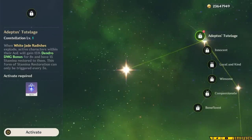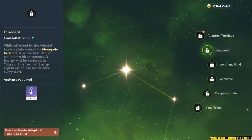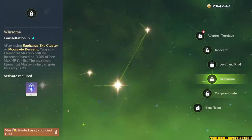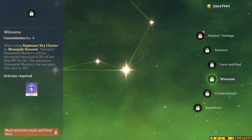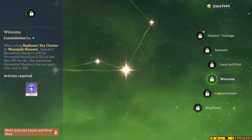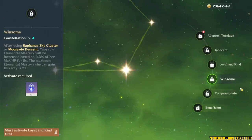Constellation 2 gives her some energy back when she's in her burst — at maximum, about 15 energy, which can lower your energy requirements a little bit. Constellation 3 increases her skill level by 3. Constellation 4 gives Yao Yao some Elemental Mastery based on her max HP whenever she uses her skill or burst. This can be extremely helpful for Nilou Bloom teams, but since she's not going to be triggering a majority of reactions outside of that, it can end up being a little less useful.